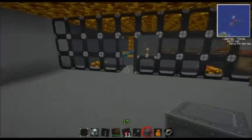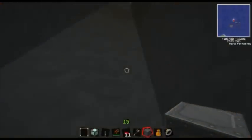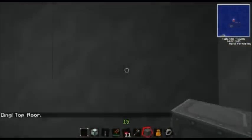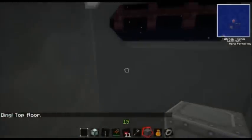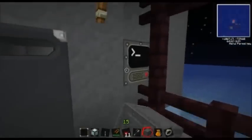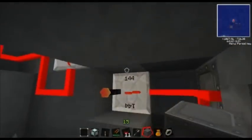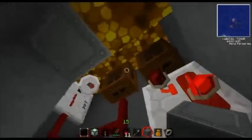All of this is protected at the entrance, first by World Guard using a region, second by a reinforced stone door, password protected. An alarm goes off whenever it's opened.